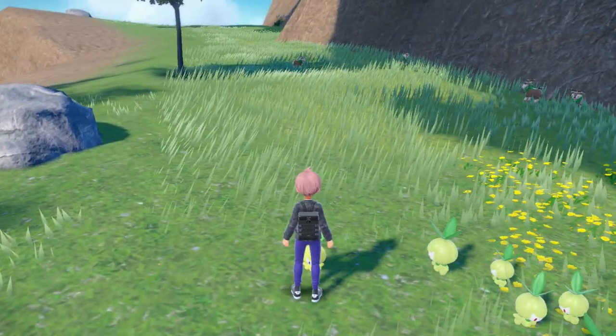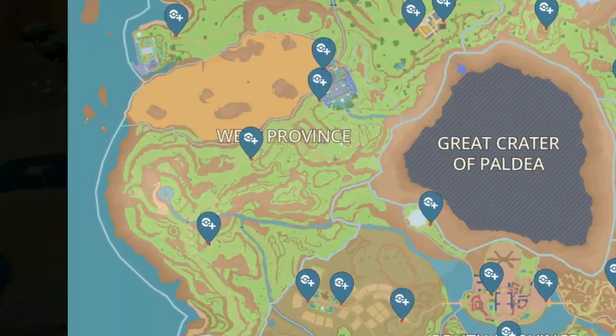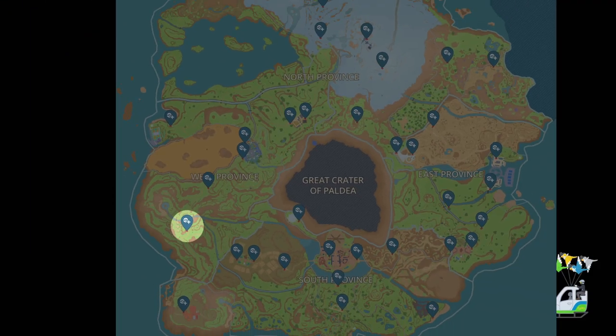This is the best way to shiny hunt Petalil and Lilligant in Pokemon Scarlet and Violet. First off, you'll want to fly to West Province Area 1 Central. This is over to the west of Cortondo.